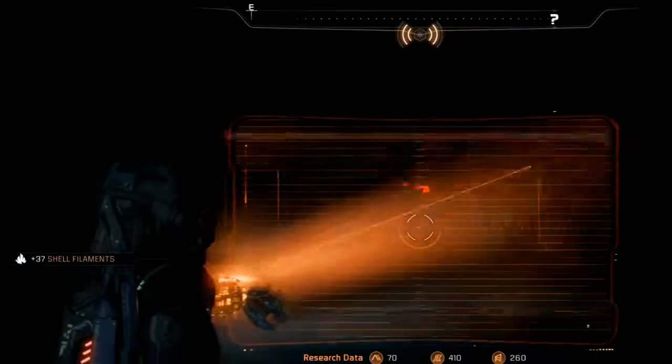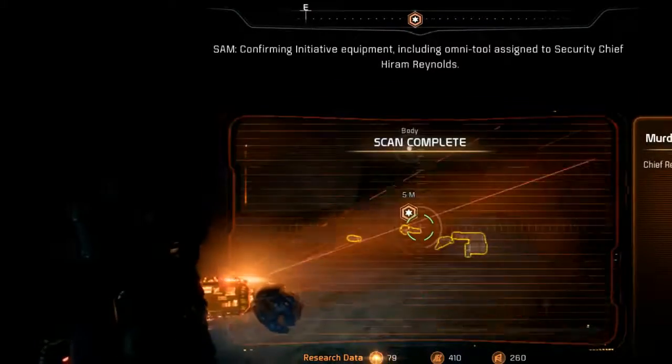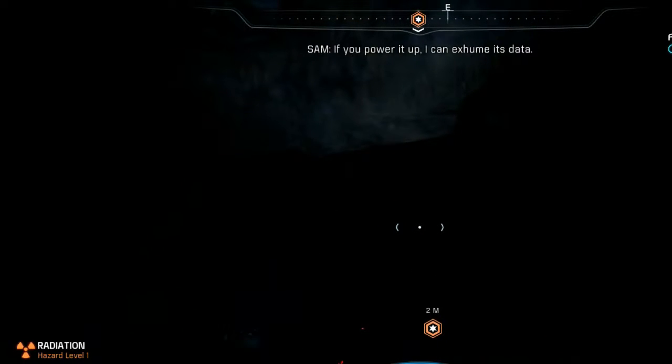It's a Kett thing — fan out. Got them all. Confirming initiative equipment including Omnitool assigned to Security Chief Hiram Reynolds. Powering up and accessing unit data — the chief was scanning at the time of death. The scan picked up two shots: one a standard initiative rifle report which missed, the other from behind — a Kett pulse weapon. This proves Milken is innocent. He didn't shoot Reynolds. There is also an audio recording. Play it. 'Where's Milken? Sorry, old friend — had to do it. I'm not dying on this rock.' That sounds like Milken. Confirming — voice identified as suspect Milken. So he did not kill the chief, but he meant to. Need another chat with the man.